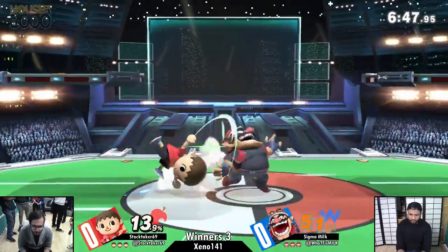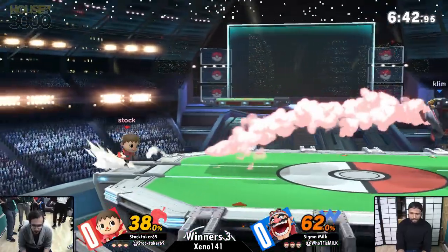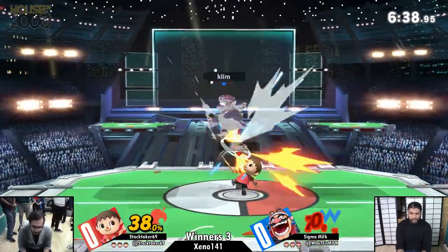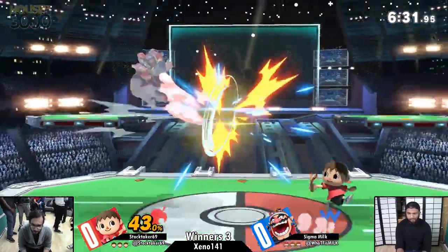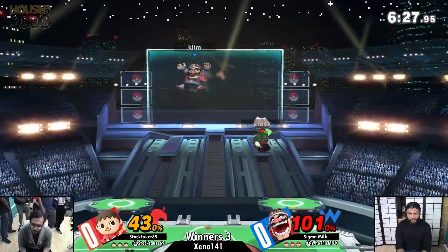On top of that, typically speaking Wario can get more waft pressure throughout a match, not only because we have more stocks and more time on the clock than from what we're used to in Smash 4, but also just the way that waft charges is slightly different, and of course Wario is capable of eating plenty on the field to accelerate the waft charge. It feels definitely faster in this game, the waft charge.